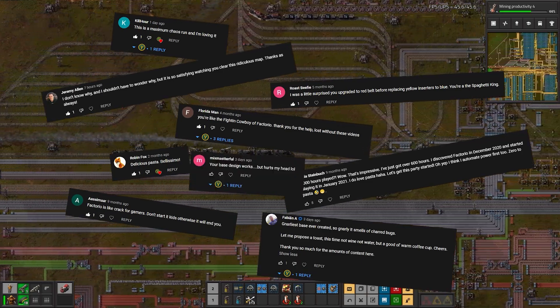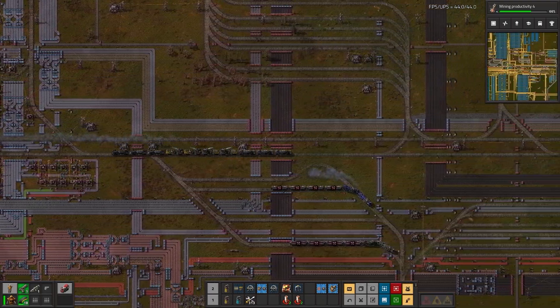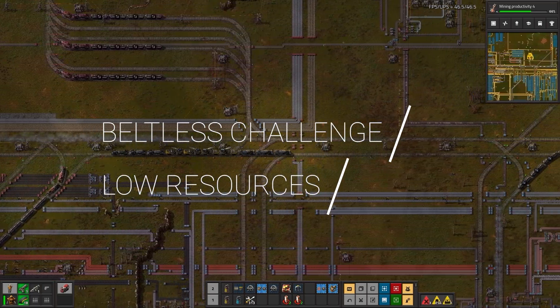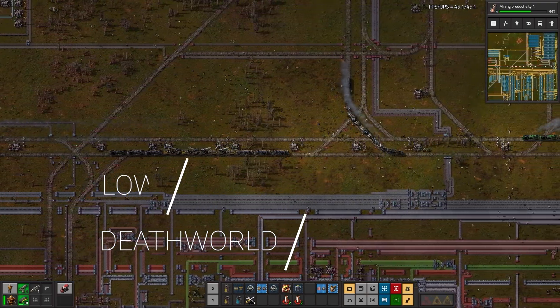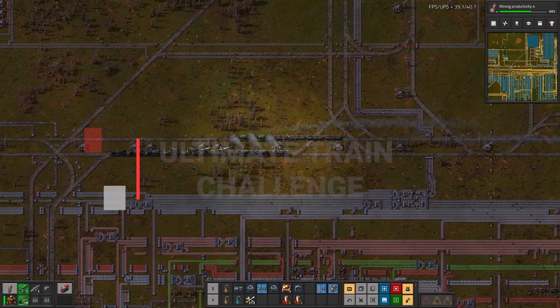What is the most ridiculous challenge in Factorio that one could come up with? There are a lot of different playthrough styles out there such as the beltless runs, the low ores, the death world, but I think I've come up with an even more ridiculous playthrough — I'm going to call it the ultimate train challenge.